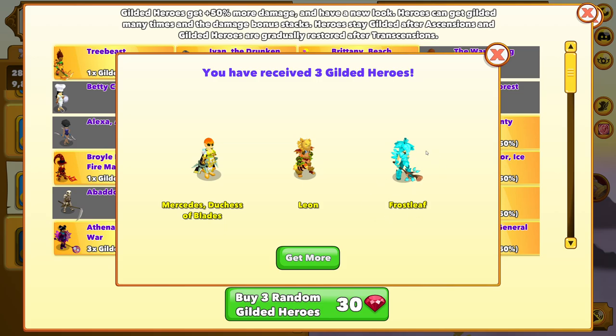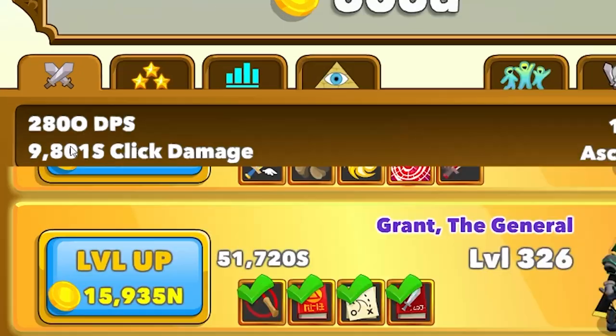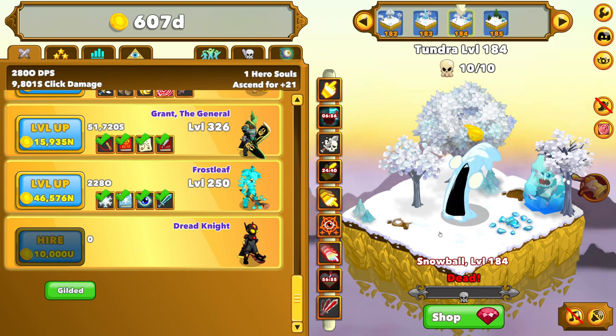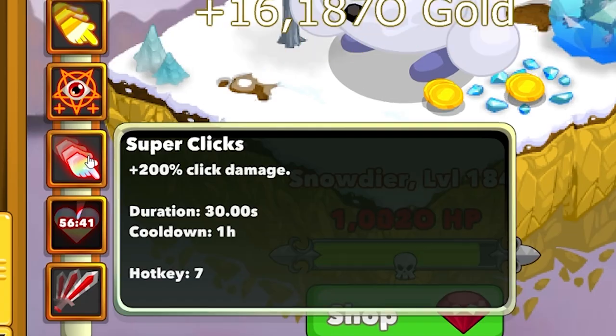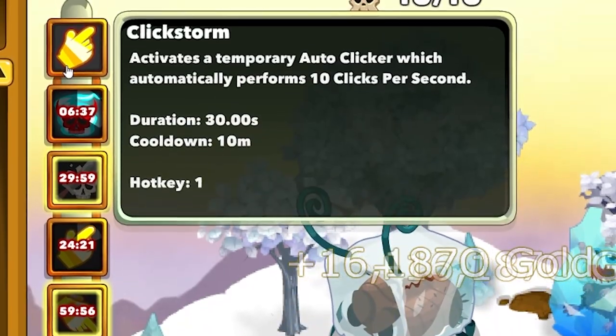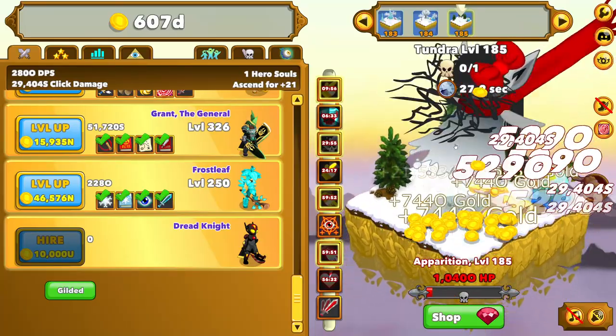A few gems later, we finally got one for Frostleaf, so he's going to get a pretty big damage upgrade. Our total DPS now is 280 Octillion. The level 185 boss is some kind of floating demon wearing a scarf with a ton of health — not sure it's going to be very easy to get through this one. Okay, we failed to get past her, but I've got an idea: I'm going to activate 200% click damage, 1% click for gold, 50% chance of critical strike, and an auto clicker. And wow, that's doing way more damage than I thought it was.